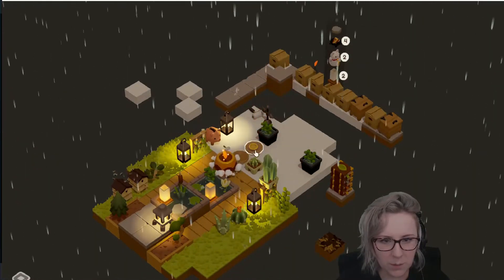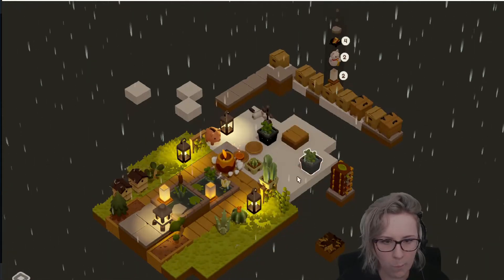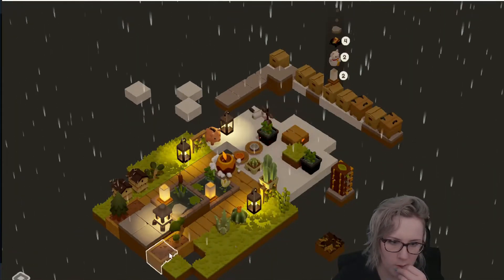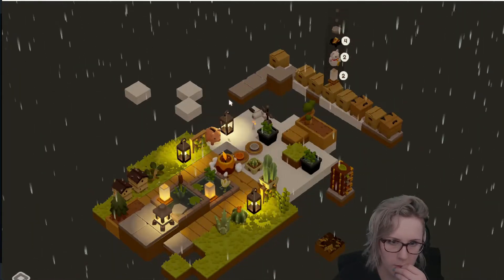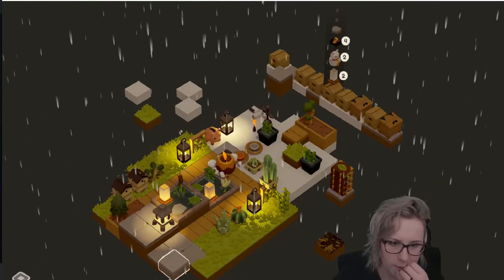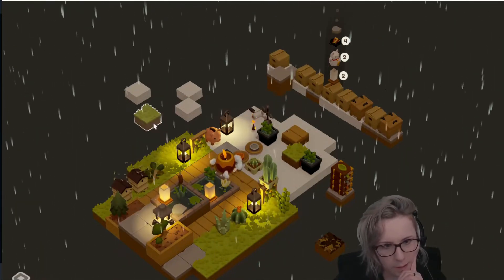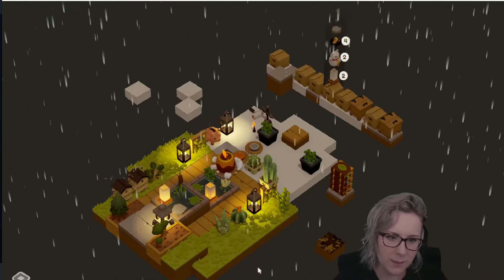It seems like only three of them will spawn at once though. What was I just trying to do — oh yeah, grass like that. So now I have little levels — we can make hills and stuff.